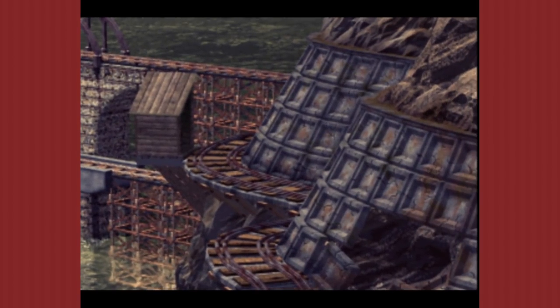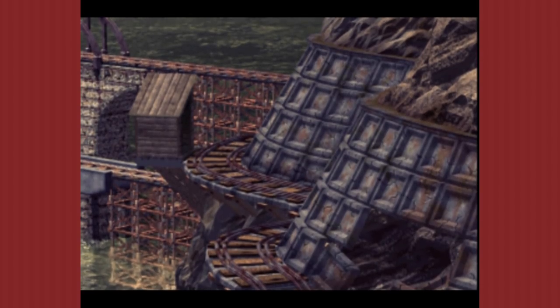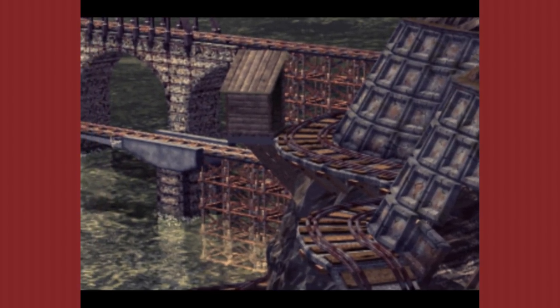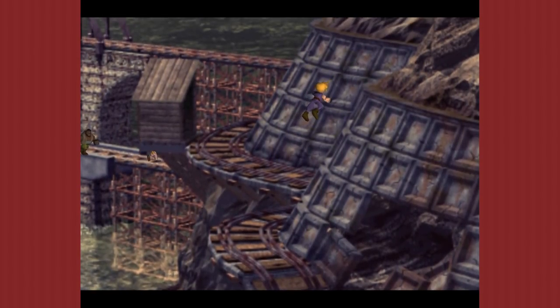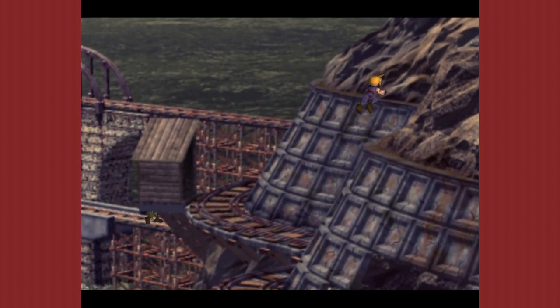It's funny because Barret's joke weapon in this game was... it's the Rocket Punch. It should have been a T-shirt launcher. Extra damage to female fighters. T-shirt, t-shirt, t-shirt. I guess I had to fit in a Google reference somewhere.